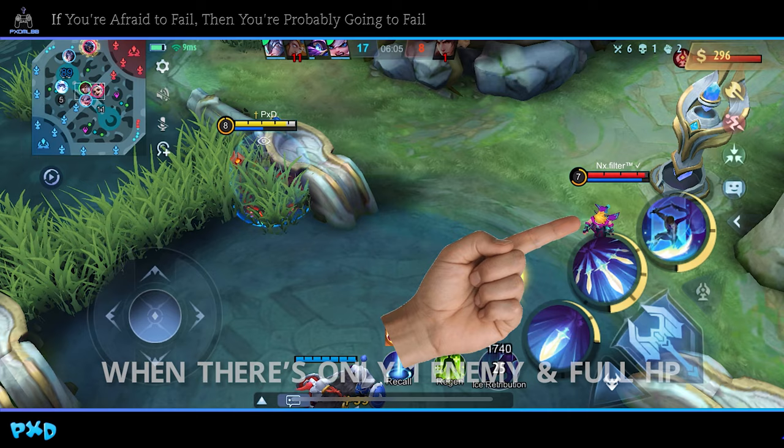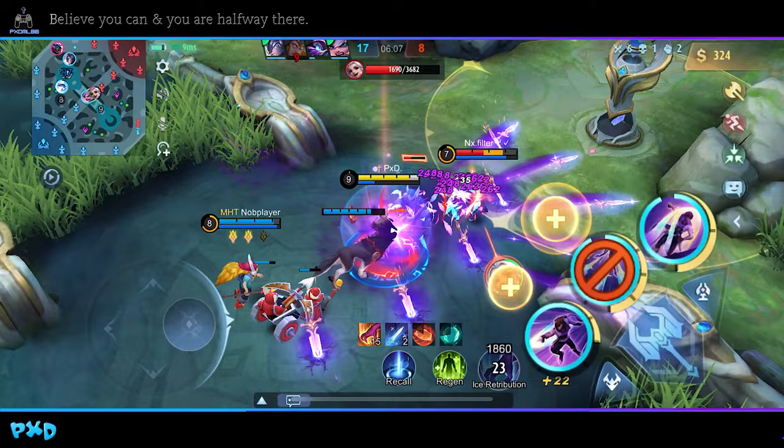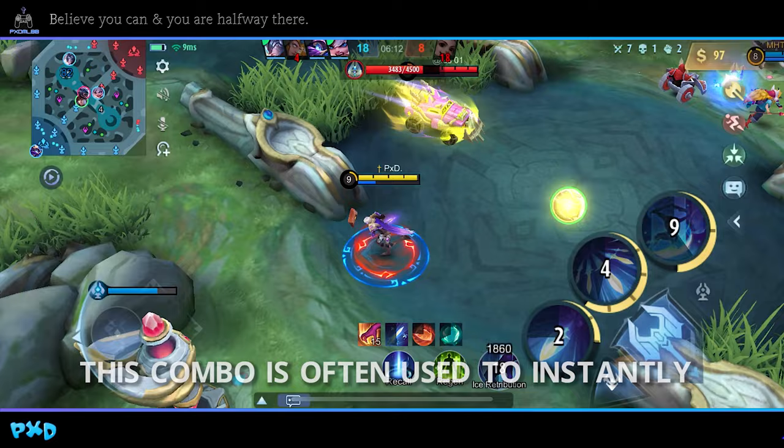When there's only one enemy and they're at full HP, the easiest takedown combo will be 2-3-2-1. This combo is often used to instantly burst down one enemy at the fastest speed.